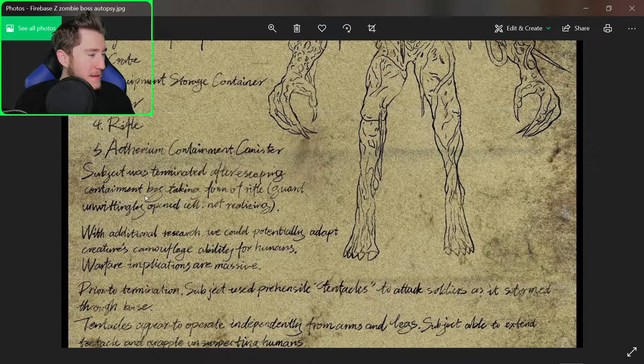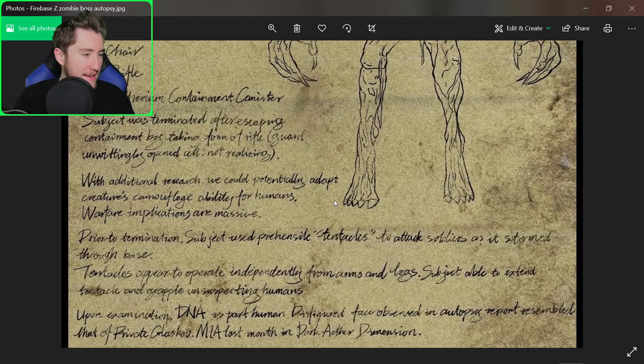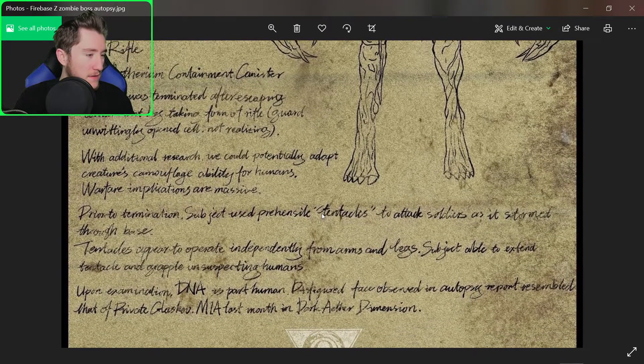The subject was terminated after escaping containment by taking the form of a rifle. A guard unwittingly opened the cell, not realizing what it was.